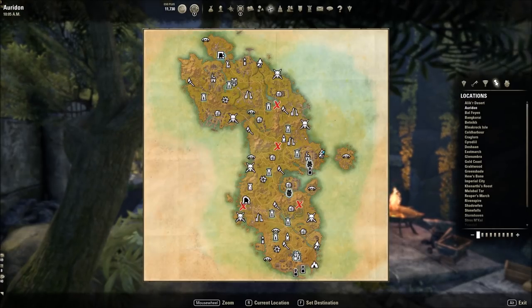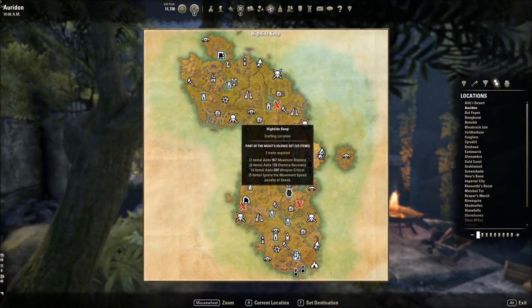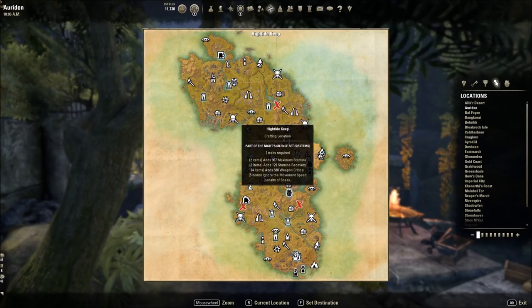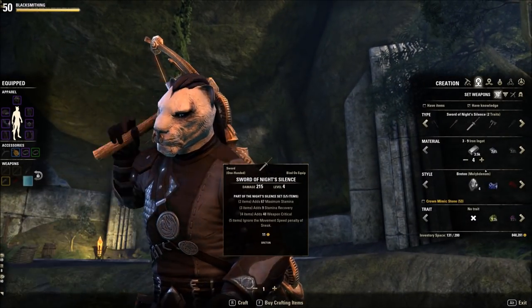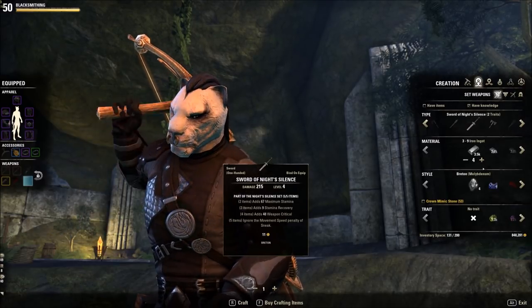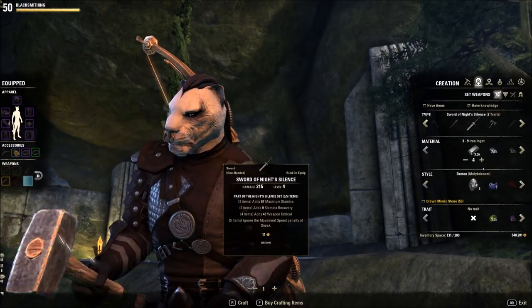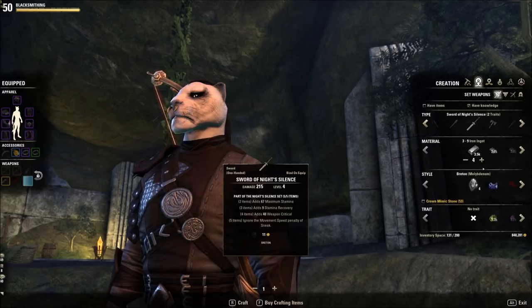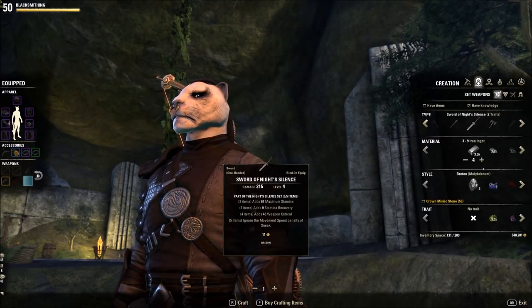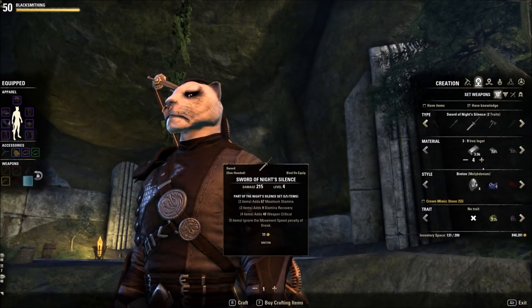The next item set location is in Auradon on the Aldmeri Dominion side, just east of Skywatch. You can craft this from any of the three faction zones, but this is just where I go. This set gives max stamina recovery, max stamina, and weapon critical — great for a few remaining slots. I'm going to go with dual wield to start, and I'm also making a bow, a two-hander, and a shield. The reason is I want to unlock those skill lines so I can put skills on my bar and level them up simultaneously, so that when I reach end game I don't have to spend hours grinding skill lines at level 50.